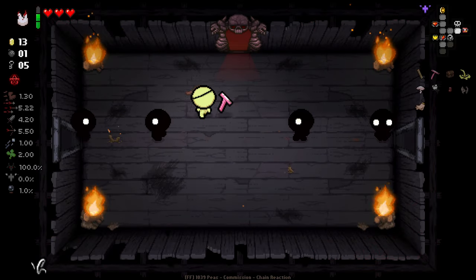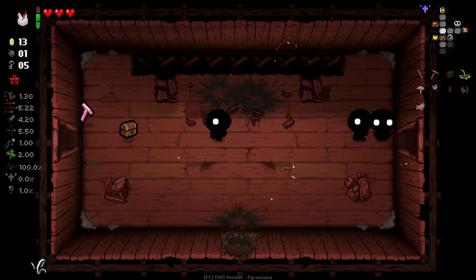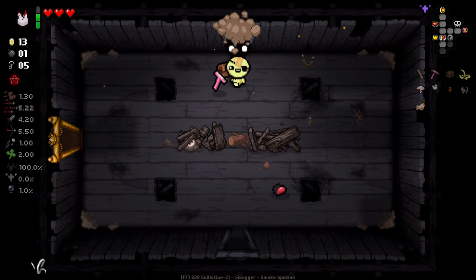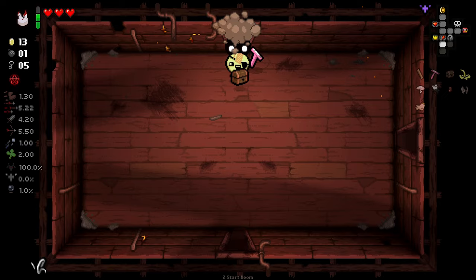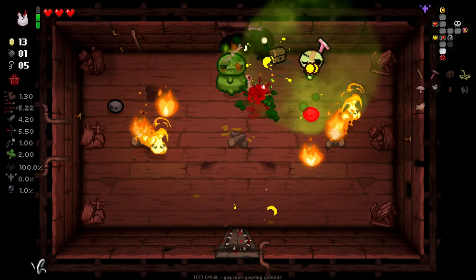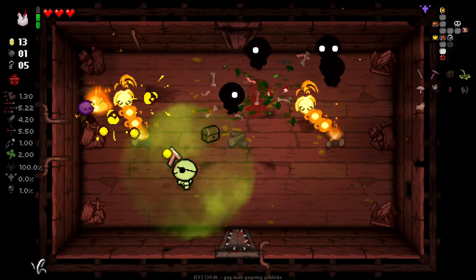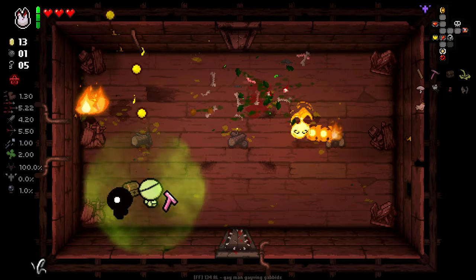I'd rather have full fire rate. Reflux is always an item that I'm iffy on anyways. Let's go get a Monstro's Tooth charge. Kind of interesting that we've got two teeth-based items that have been reworked here. Some of the other items that have been reworked or changed: GB Bug does a different effect on enemies now rather than re-rolling them, which is nice.